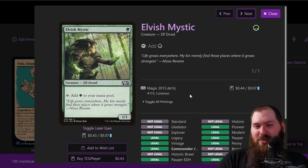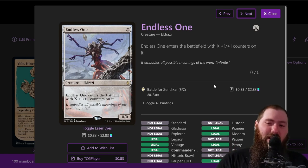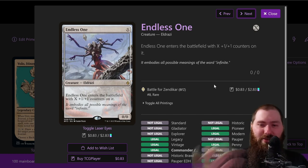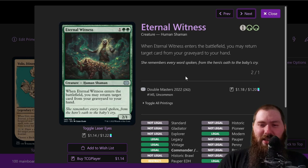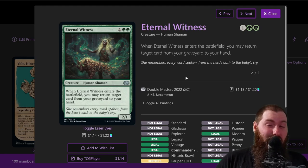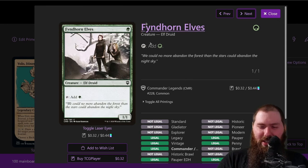Elvish Mystic — just elf druid mana dork. Endless One — a free creature, it's an eldrazi. You can cast it for zero because Volo only cares about cast, so even without Master Chef it'll just die — you're mainly getting the journal entry. With Master Chef it still comes in with a one-one counter, basically like a Memnite, which we also run. Eternal Witness — human shaman. Humans are not plentiful in the deck. It recurs combo pieces; I was super happy to have it when playing against a mill deck the first week.